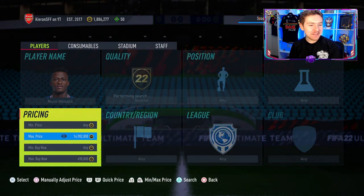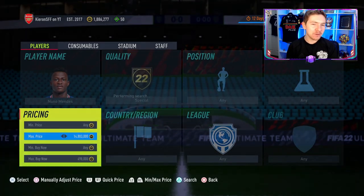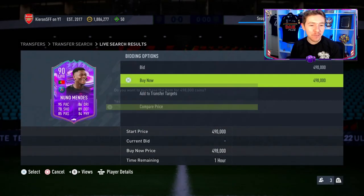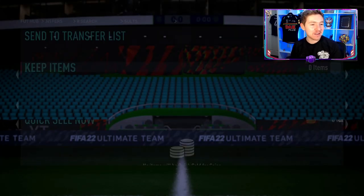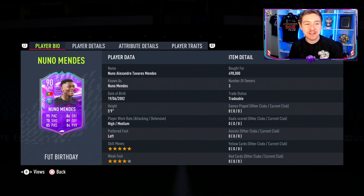EA have given Nuno Mendes a FUT Birthday card, and it has to be said the card looks pretty sweet. He will definitely be one of the best left backs in Ultimate Team, and in this video when I eventually get one we're going to try him out and see how he plays in-game. I have Winter Wildcard's Delane, who prior to this card being released I would have said is 100% the best left back in the game other than Team of the Year Cancelo. So it's going to be interesting to compare this Nuno Mendes to that Winter Wildcard's Delane.